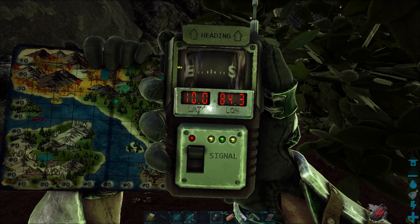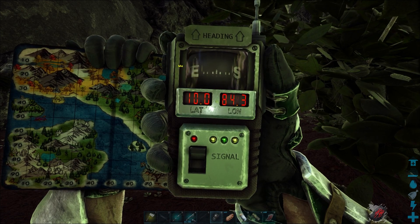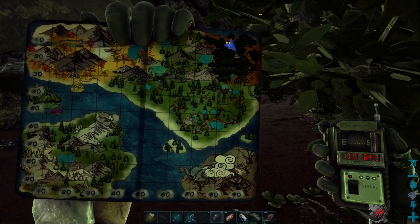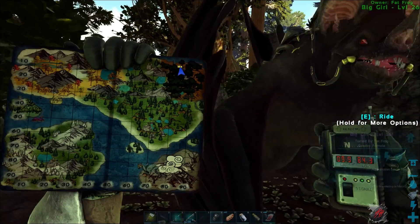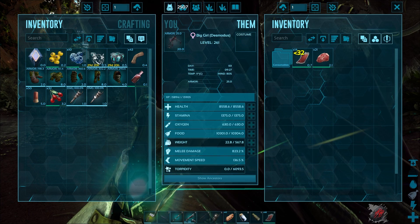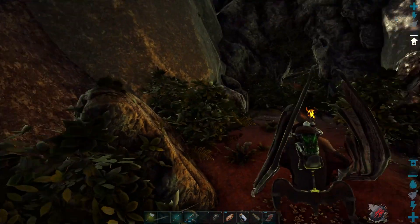Let's hop out and take a look at our location. We're at 10.0 degrees latitude and 84.3 degrees longitude, way over in the northeast corner of the map. Let's add a little light to our guy here.